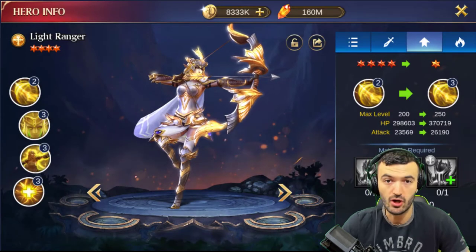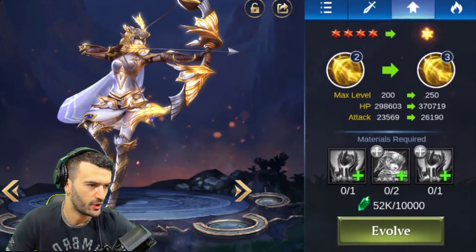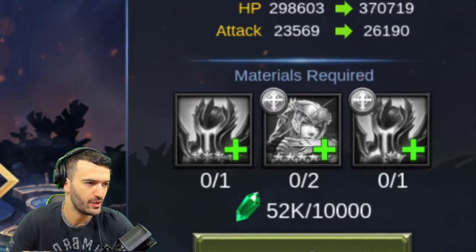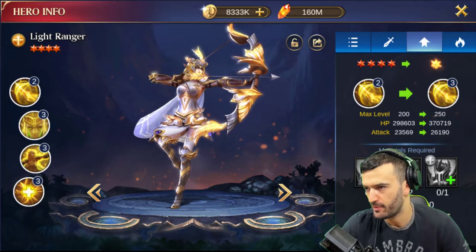Here's what you need at nine stars to go to 10 — if you're new, check it out. You need one nine-star hero, two copies of this particular hero, and then one more six-star of the same faction. So it's gonna take a little bit longer for me to get her to 10 stars.